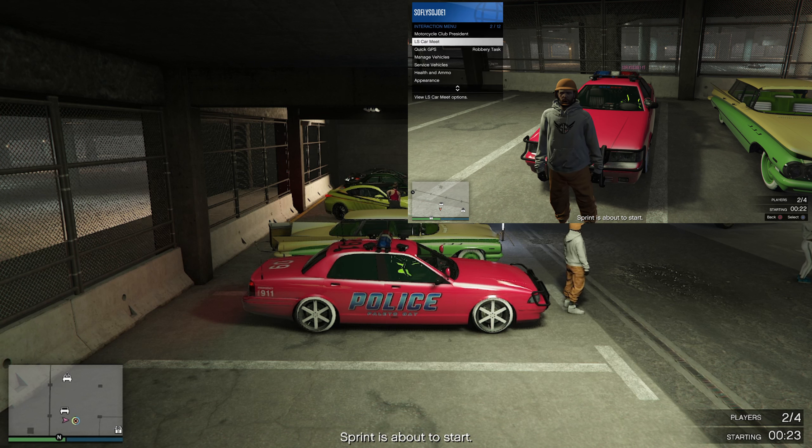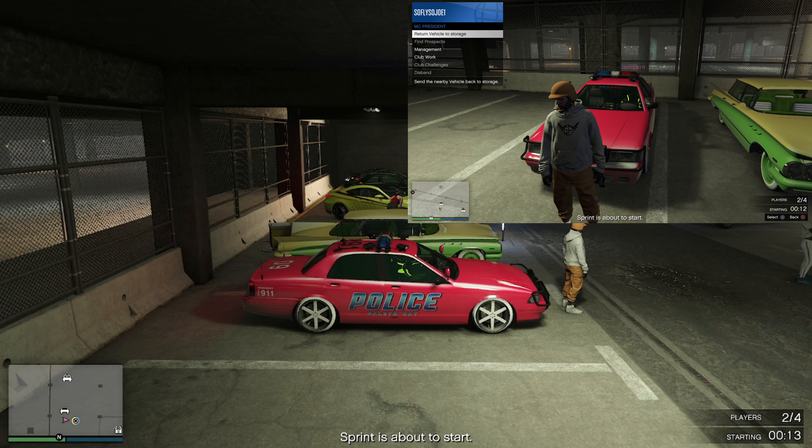So we're going to go right ahead and register as a CEO — we're going to need that for a little bit later. Now as you guys can see on the top right-hand corner of the screen, my friend is going to go right ahead and register as an MC president.